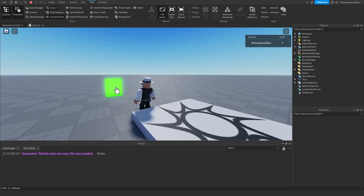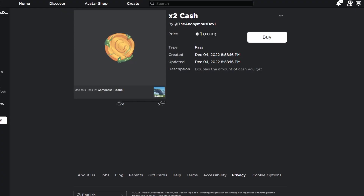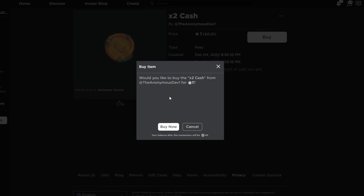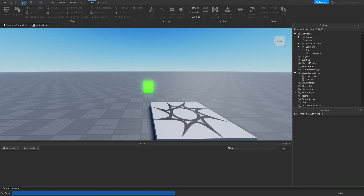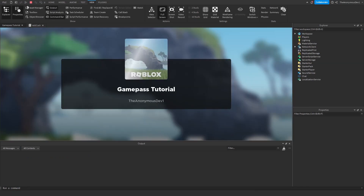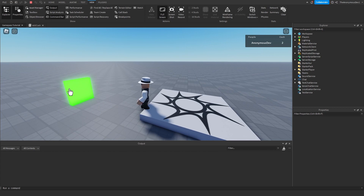Right now we don't own the game pass, so if we test it, it adds one each time. Now exit the game, purchase the game pass, then test again — it should give two cash each time. There you go, now it adds two each time.